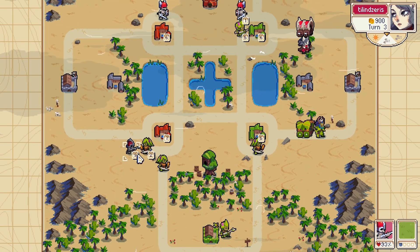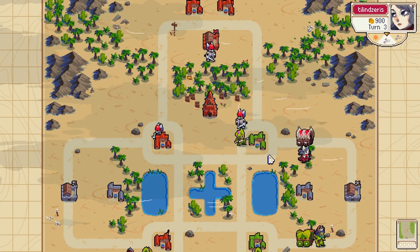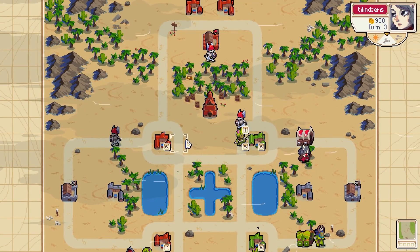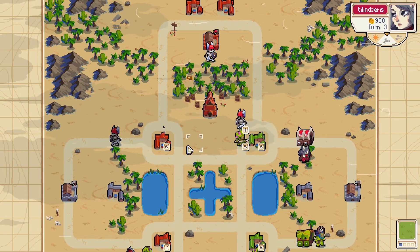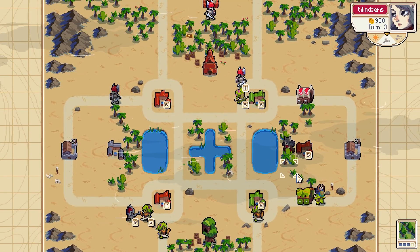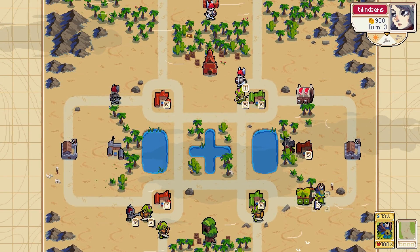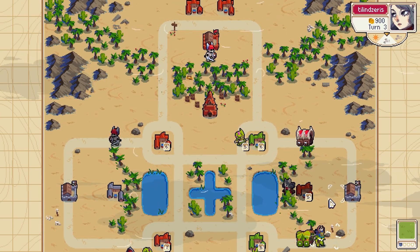Yeah, it's not gonna go well on the left here at all. Moving over — going for the barracks, or maybe the village first then barracks. He capped the village so I'm two-two behind.